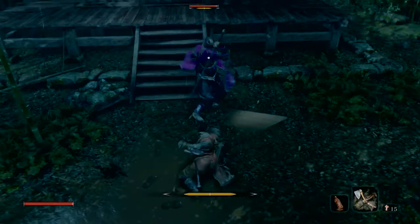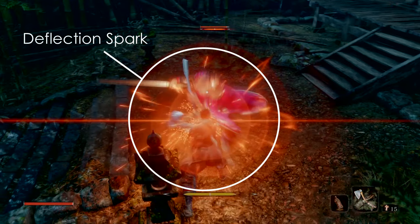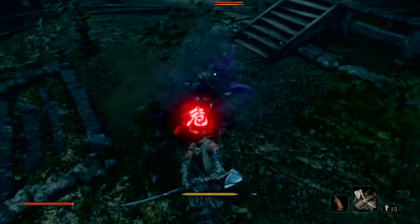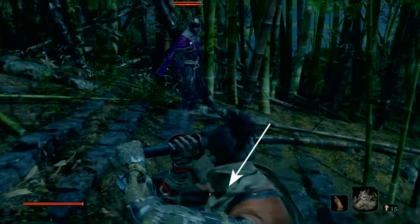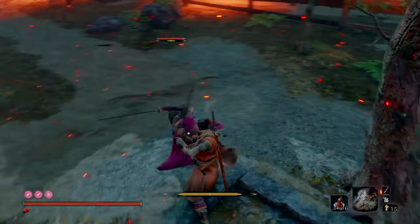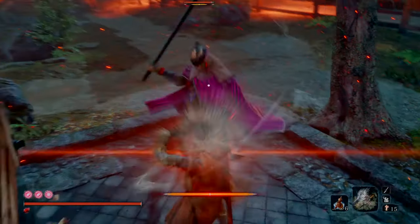On the other hand, if you tap the block button right as the attack is about to land, this results in a successful deflection. There's a resonating clang, a huge bright circular spark of light, and you'll inflict damage on your opponent's posture. There'll be a small increase in your own posture — much smaller than if it were a block — and it's much quicker to recover. In addition, even when your posture meter is maxed out to the red, as long as you're deflecting, you will never be posture broken.